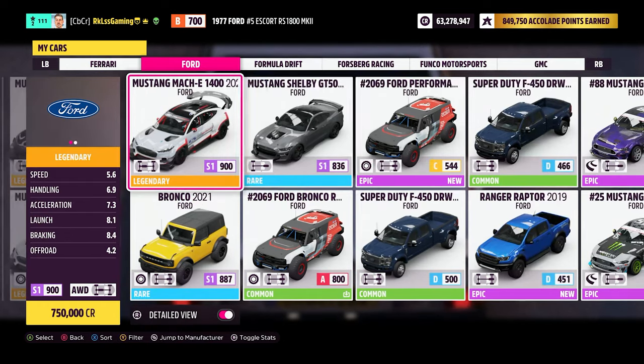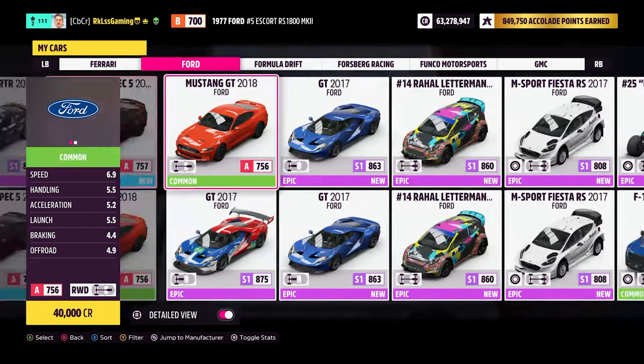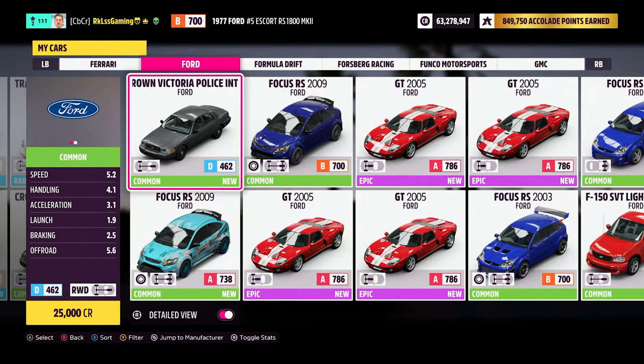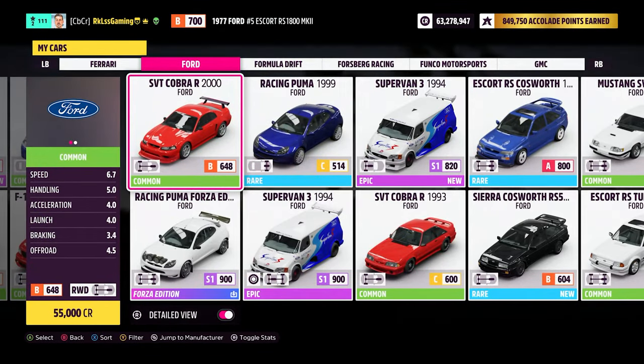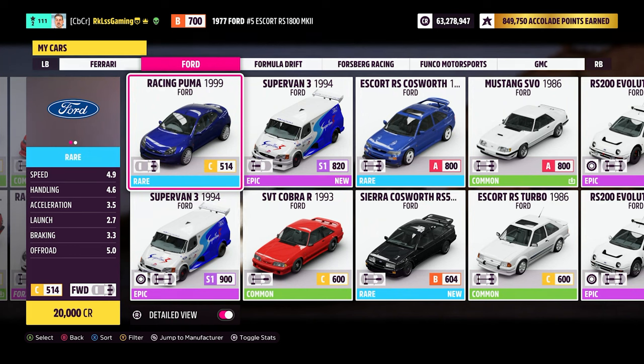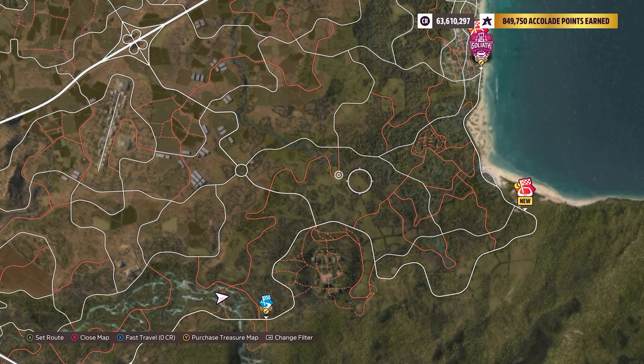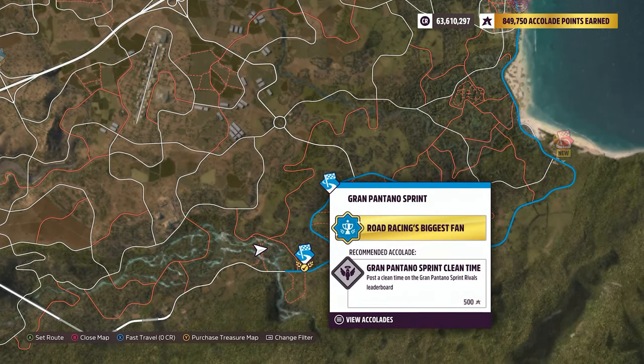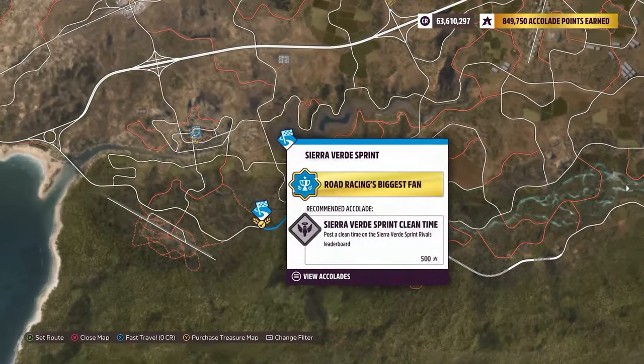Going through all my cars to find it — there she is. For this challenge we need to win a road race, so let's pick one. That one's a little long, so I'm going to choose the Sierra Verde Sprint.